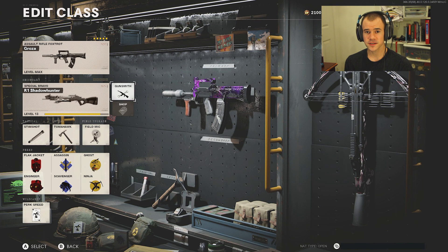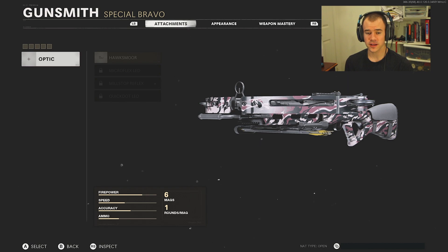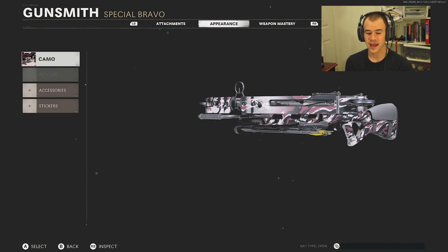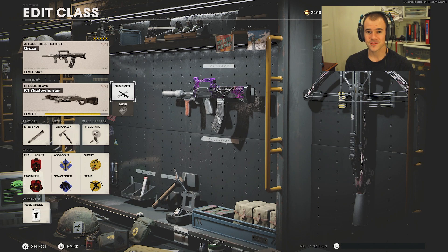Unfortunately there aren't any other attachments other than optics, even though it looks like you should be able to put five attachments given the UI. They don't seem to be there, and I don't think that's a glitch — I think the UI is the glitch. There's not really a whole lot of point in grinding unless you want to do the camo challenges, which trust me you don't, because they're the exact same as the thumper for some reason.